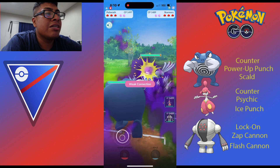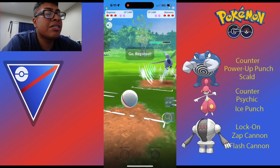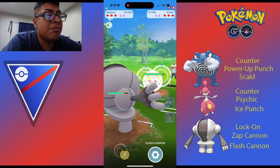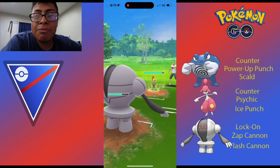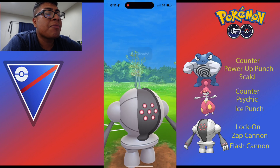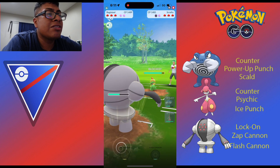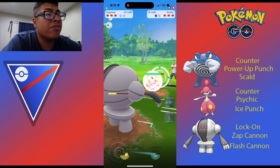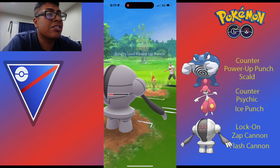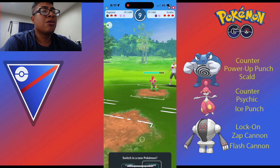Now with Poliwrath versus Skarmory - we should be losing this matchup, but we actually did a bunch of damage. Scrafty is going to be coming in here now. The best thing about Zap Cannon is that it has a chance to lower your opponent's attack - it's not going to be a guaranteed debuff, but you do have that possibility. They do manage to shield that Zap Cannon, which is fine. Our main objective is just to try to get to another Zap Cannon, but we aren't going to use any shields on this Power-Up Punch, and we are not able to get to the Zap Cannon, which is okay.